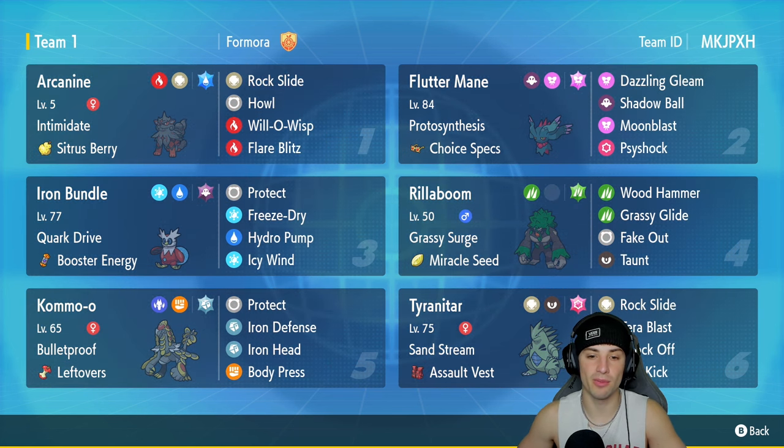Iron Bundle is our third Pokemon and every time I use it, it's always thriving — top tier in speed, top tier in special attack, just rocking out in most battles. It has Quark Drive with Booster Energy, and Protect, Freeze-Dry, Hydro Pump, and Icy Wind for speed control. In our fourth slot we have Rillaboom, and ever since it learned Grassy Glide it went back into the top tier category. It has Grassy Surge with Miracle Seed, Wood Hammer, Grassy Glide, Fake Out, and Taunt.